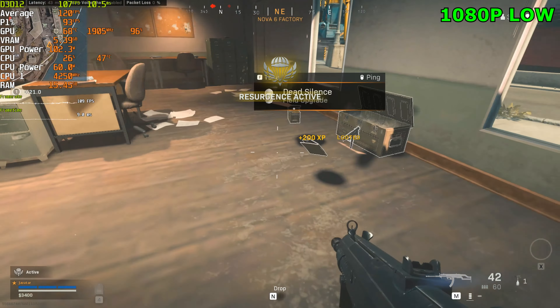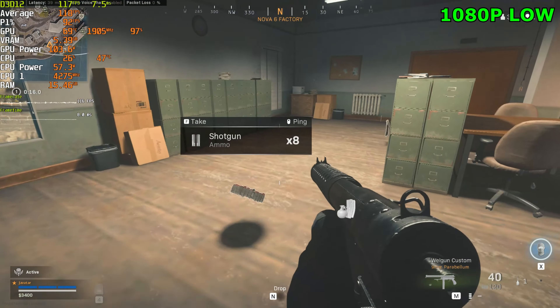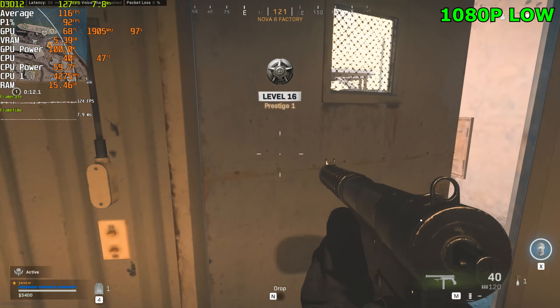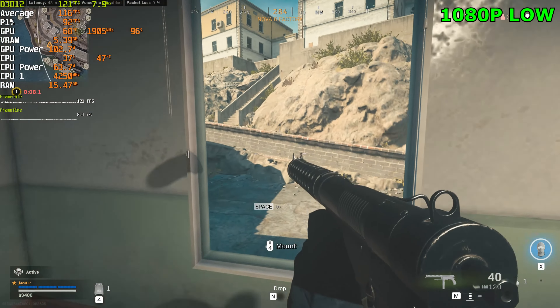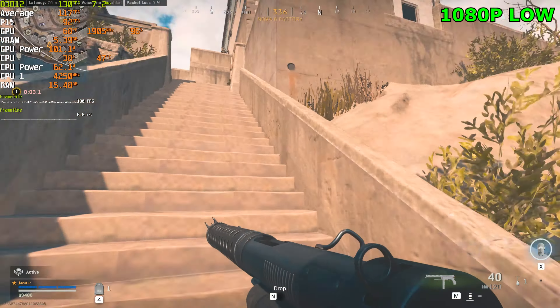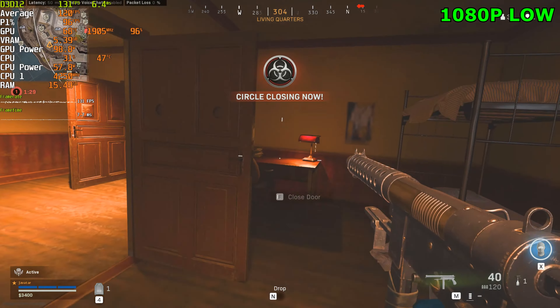Low settings honestly looks like a decent improvement from the very low settings, which is good to see. Frame rate wasn't too impacted either — we're actually holding above 110, around 115 most of the time. Honestly, pretty good experience. Very fluid still. If you've got a 144Hz screen you can definitely take advantage of it, even at the low settings.